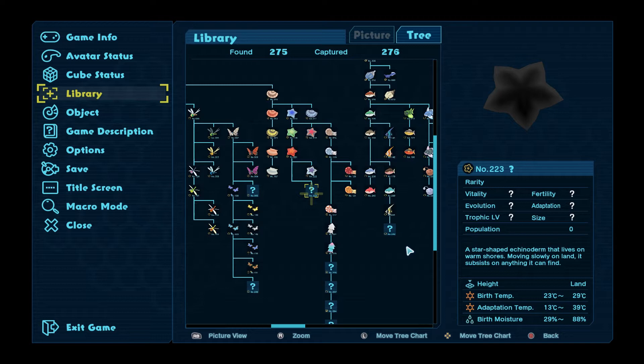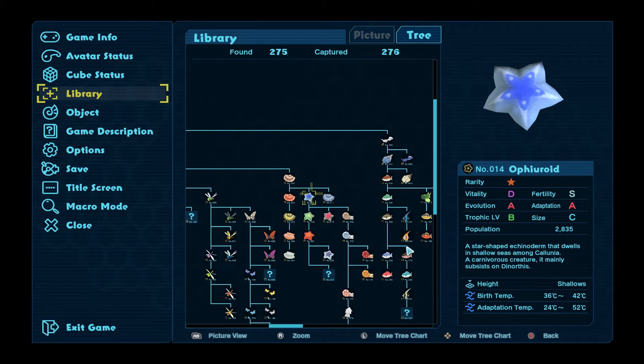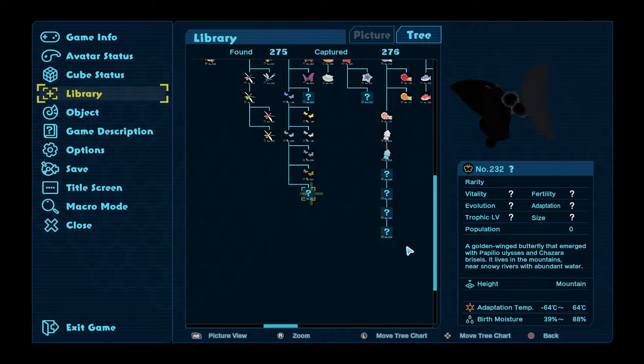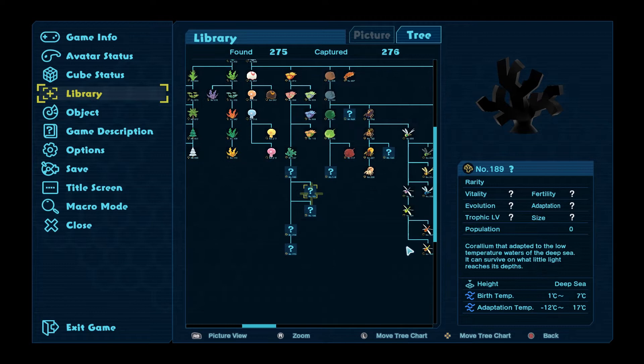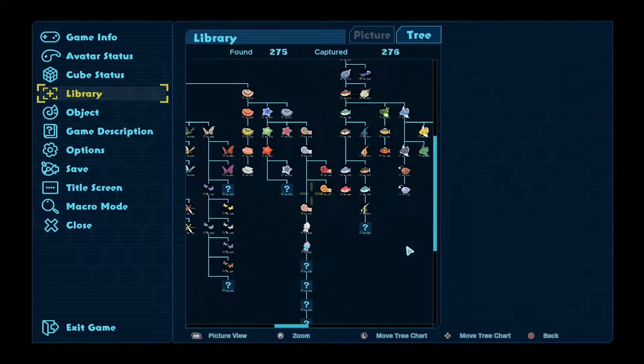We could try and get that once we go below around 30 degrees. We've got some of the different starfish but not all of them. The butterflies are going to need working on too, and that needs a really cool temperature. There's one that needs snowy rivers with abundant water — we have some snowy rivers in the mountains, so I don't see why that's not around yet. These guys need about 21 degree shallows, and we need it down to about 20 degrees for those.